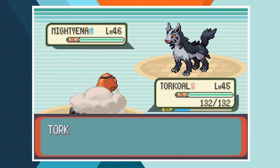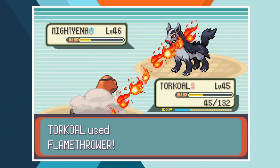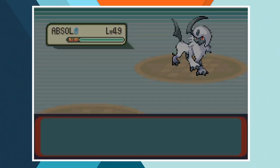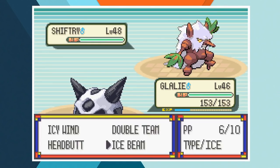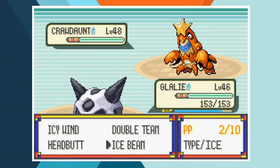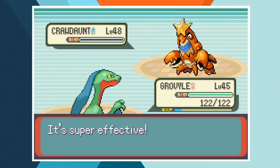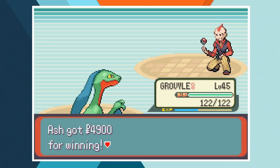As we're actually at a decent level for this one the first Elite Four member shouldn't take long. The battle with Sidney goes down pretty easily. Torkoal takes care of Mightyena before being knocked out by Absol, then Glalie takes over. The Face Pokemon cuts through Absol, Shiftry and Cacturne without taking a single point of damage, in spite of Sidney using a Full Restore. Crawdaunt is last and he actually ends up knocking out Glalie before Grovyle comes in and finishes off the first Elite Four member.